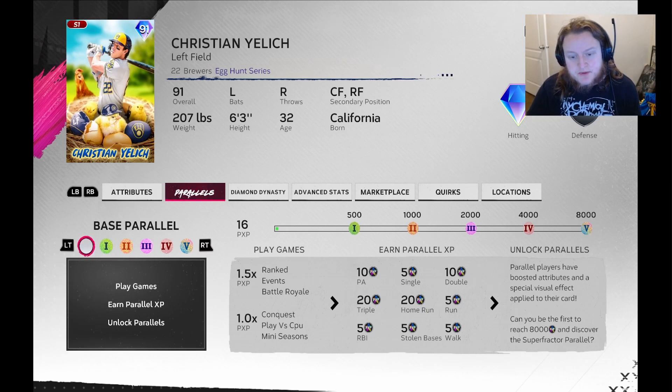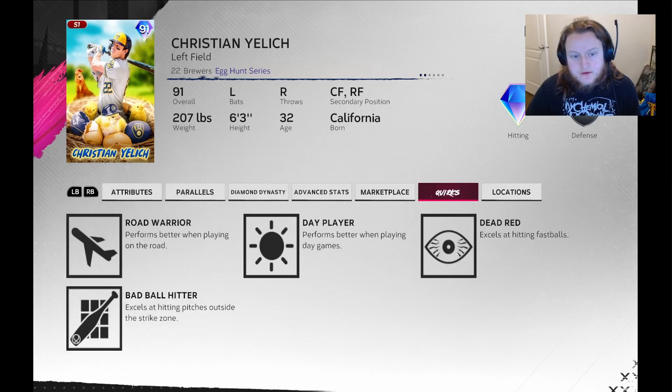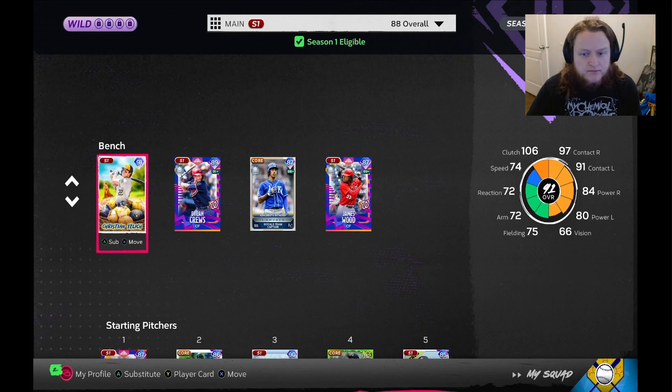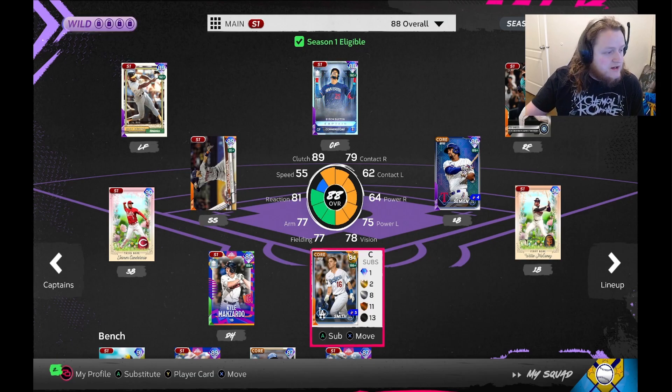These show you the PXP that you get from each player. Performs better when playing on the road, performs better when playing in day games, bad ball hitter, and dead red — excels at hitting fastballs. The egg hunt program is where you get him, so that's how we get Mr. Yelich from the egg hunt program.